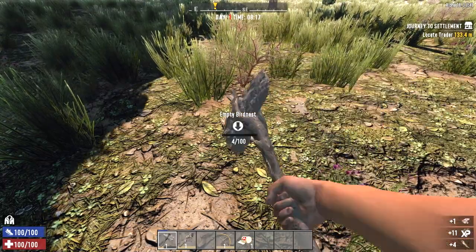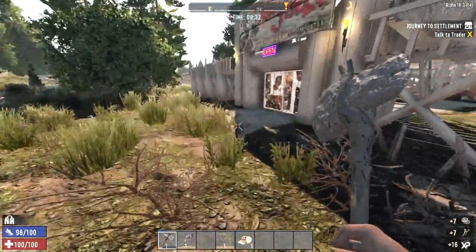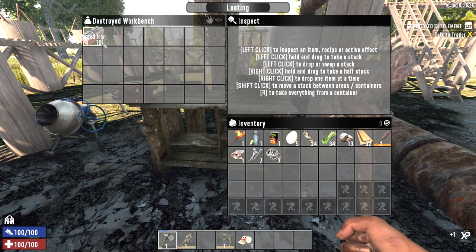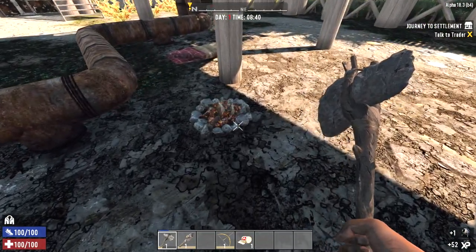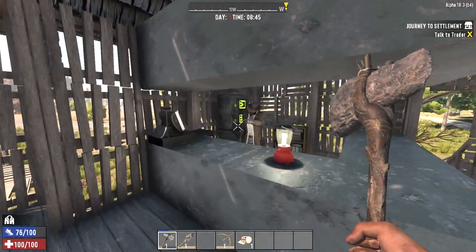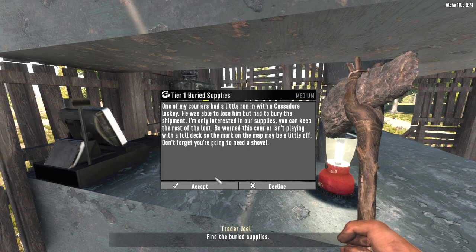We'll grab any feathers we can find along the way. Let's check this trash right here — nails and lead, probably scrap those nails for the iron. In the beginning we can take everything, but then we have to really start getting strict about what we hold on to. So we got a working chem station, a destroyed workbench, a bunch of forged iron — take that. A destroyed mixer with a mixer schematic inside — read that, that could come in handy. A campfire with no tools, and a working forge. So we got a forge and a chem station. Let's go talk to the trader. Buried Supplies is the closest job — not the job I wanted, but it's the job I'm gonna take. Just south of us.